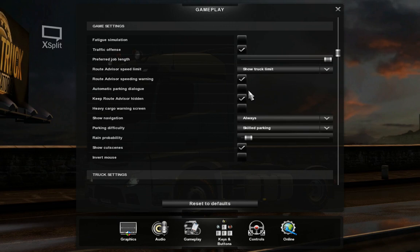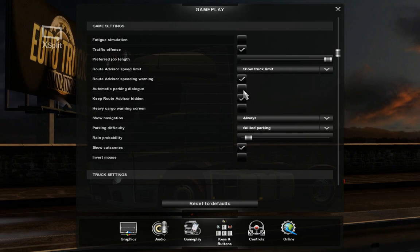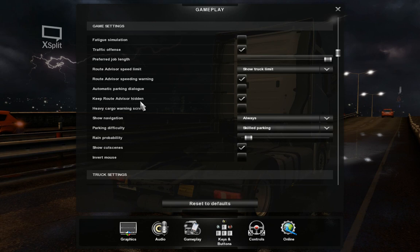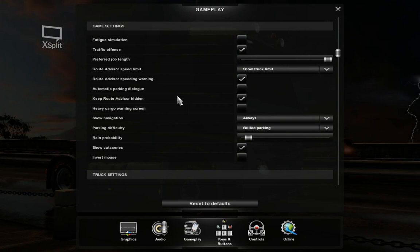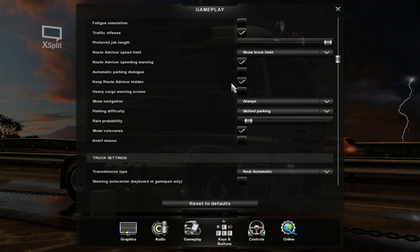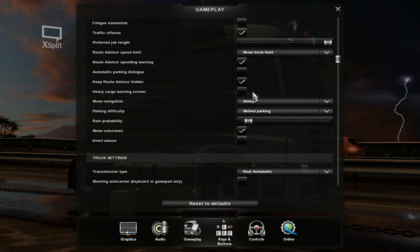Automatic parking dialogue — no, there's no such easy way out for real, so that's definitely off for me. Of course, if you need it, go ahead and turn it on — you might find yourself getting help at a particularly bad spot from a colleague or something. Keeping the route advisor hidden is essential to me — when it pops up it disrupts my immersion, so I keep that off.